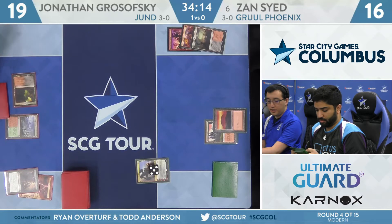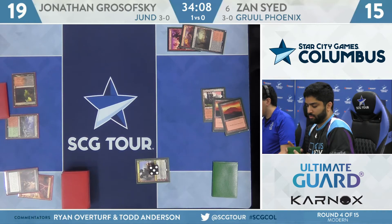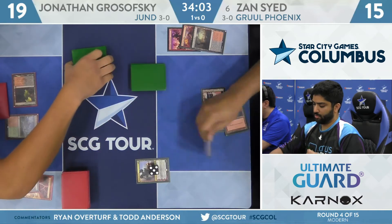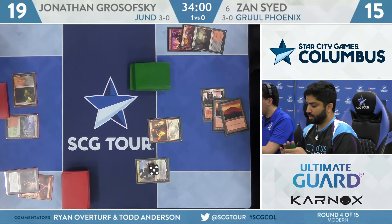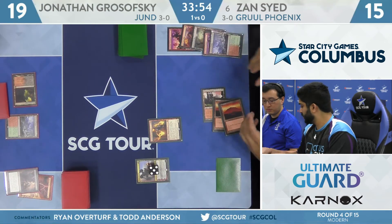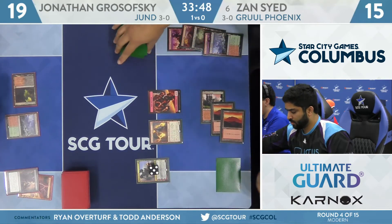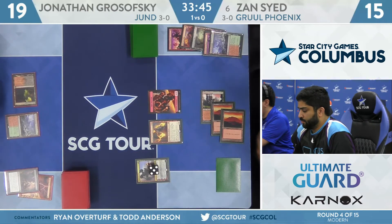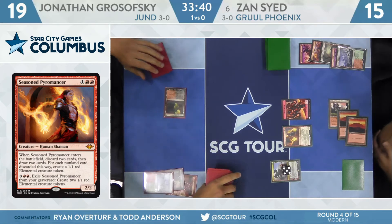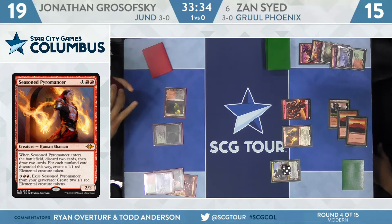Wrenn and Six goes to five, picks up and plays Bloodstained Mire, fetches to 15. He's going to fetch Mountain — three mana. Could be a Blood Moon. He has two of those on the sideboard. Seasoned Pyromancer! Another great three-drop. If I'm Zan, I'm pitching at least one spell to get an extra 1/1. He discards the Swiftspear and Wooded Foothills, so he gets an Elemental token, and he gets to draw two cards off the top. Zan did not draw the two cards initially — you can never partially resolve any ability — but we'll make sure that gets handled by the judge.